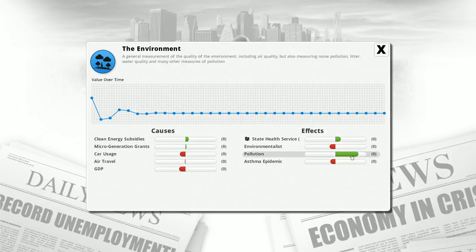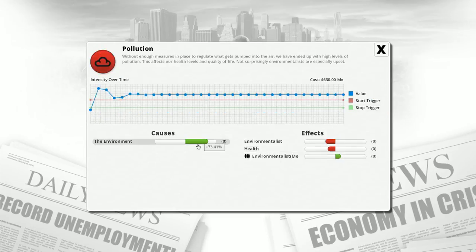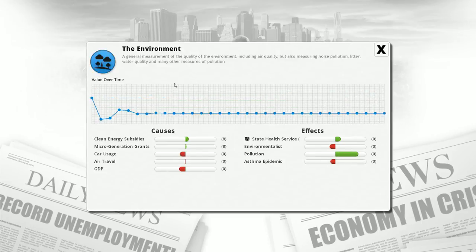The environment being so low is actually boosting pollution, which is another red problem — and it's because the environment is poor. It's pissing off environmentalists, bringing down health, and it's actually increasing the number of environmentalists. This is the opposite of the religious/Darwinism thing — pollution pisses them off but increases environmentalist membership, which kind of makes sense. So this is just making the situation worse. I would really like to get rid of pollution and boost the environment.